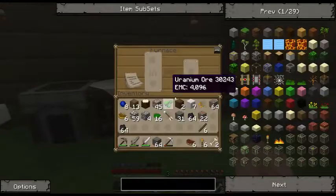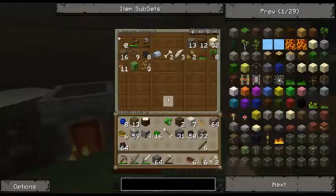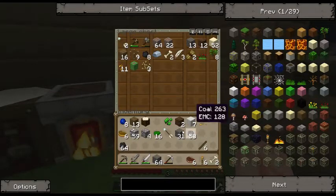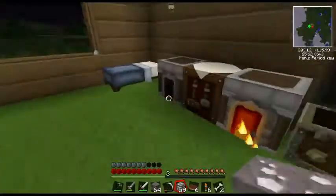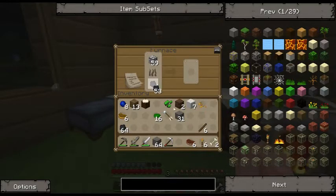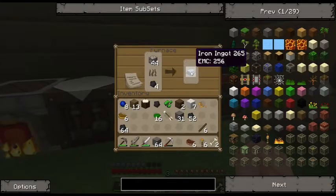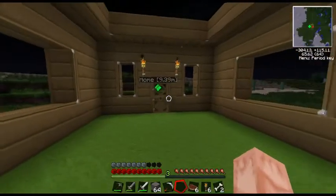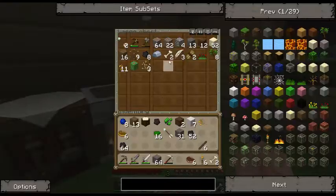Okay, so we're back home. Wow, we have actually a lot of stuff. Let's put in five — that should be enough. Put all this stuff in here. Maybe I can start cooking this up. And we have to go get some rubber trees.